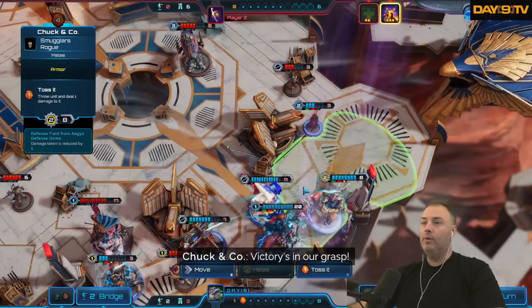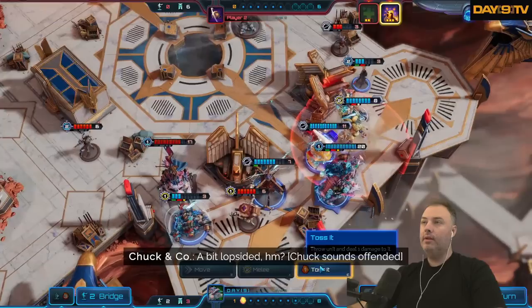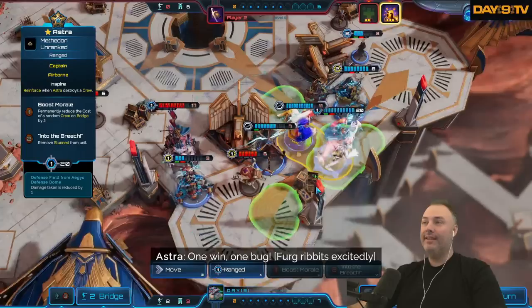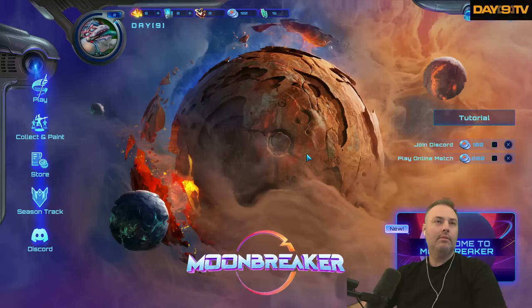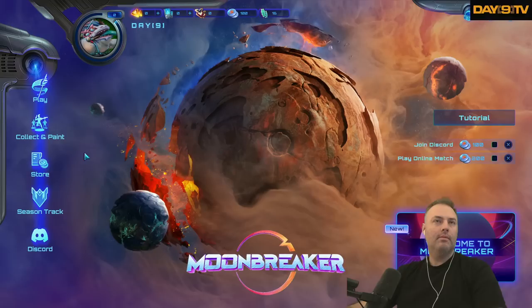I'm just going to use Into the Breach on this guy — I think it would be cool. I can't go anywhere here. So if I move this, can I toss this unit? Dude, hell yeah! I'll range lick. Was that early access AI rage quit?